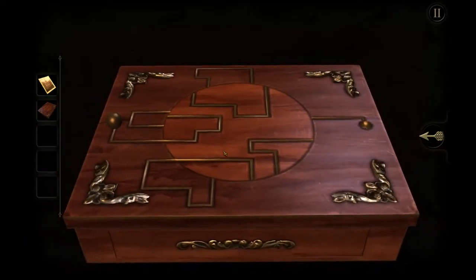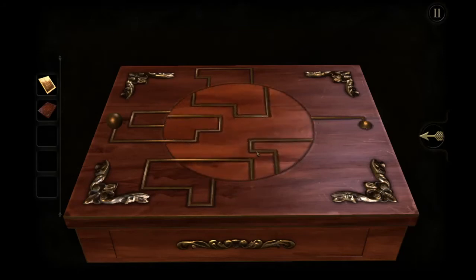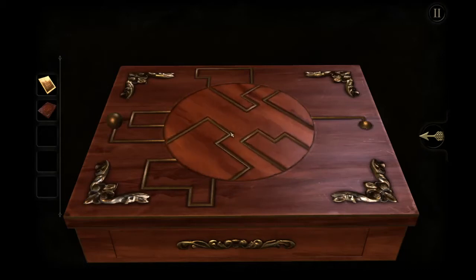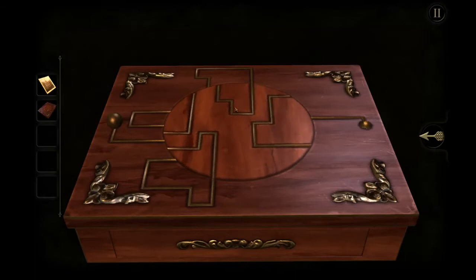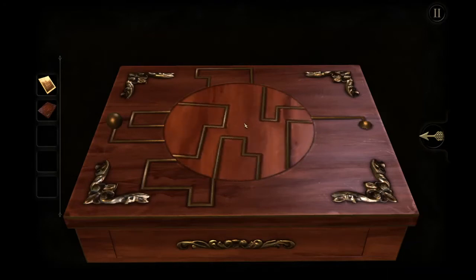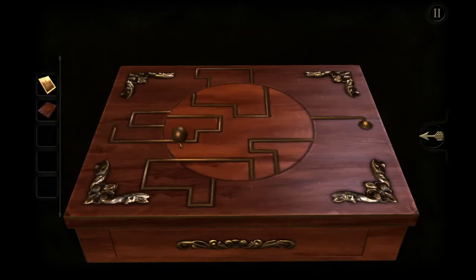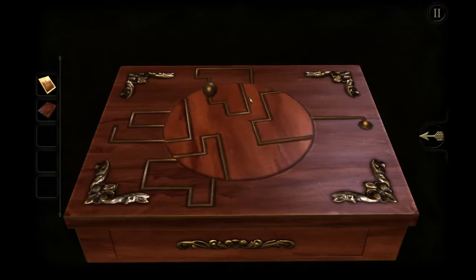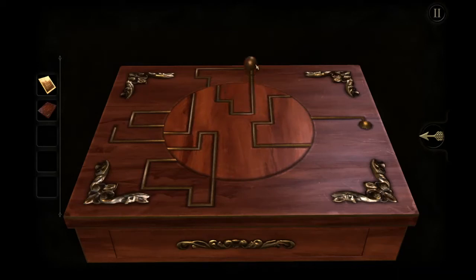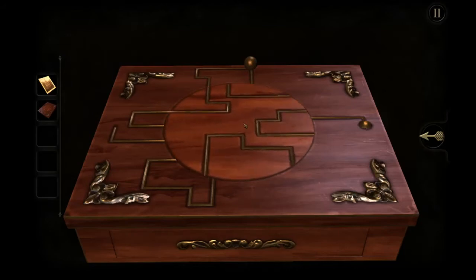Okay! So we got a puzzle. We need to get this ball here. The easiest way to do these puzzles is always to work them from the back. So we need to get here, which means we need to get it here. We can move this onto here. Now we just have to move it — we can move it onto here. And now let's see. There we go. We can move it onto here and onto here.